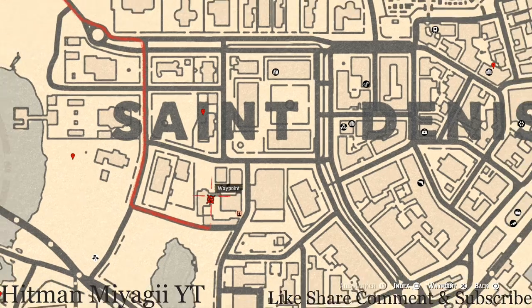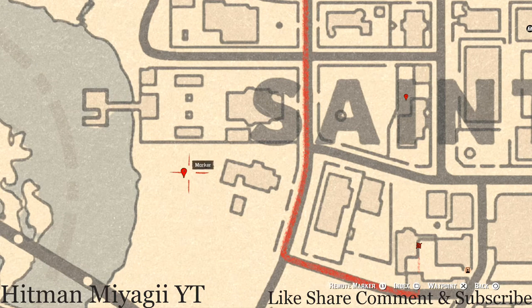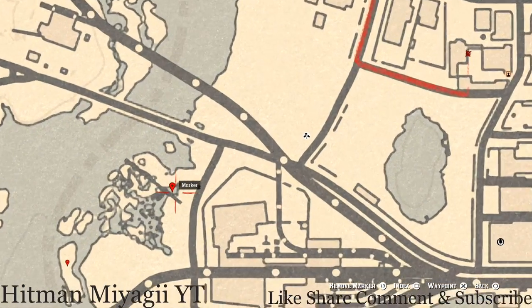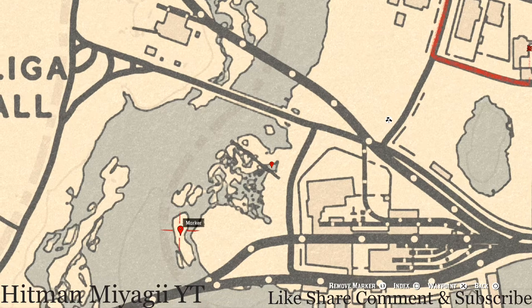The next marker is a lost jury. It's by the base of a very large tree in this backyard — come around that tree with your metal detector and you will dig up a random lost jury, which is randomized. The next marker down is a fossil. Pull out your metal detector at this location and that's what you will dig up — a random fossil.